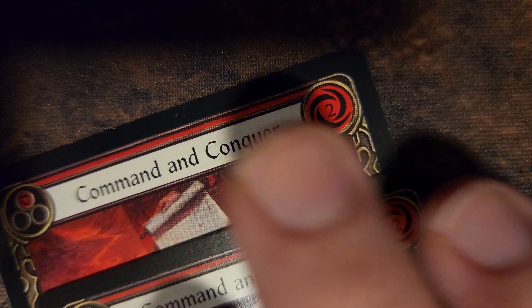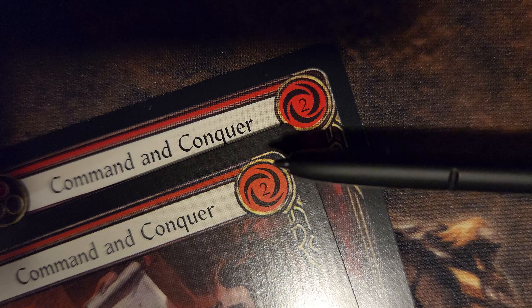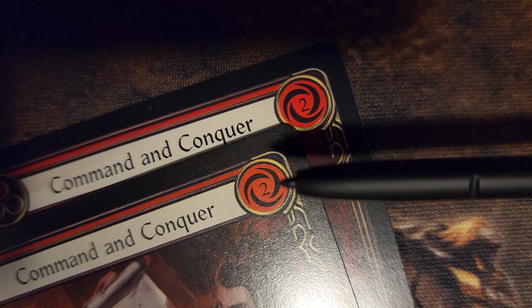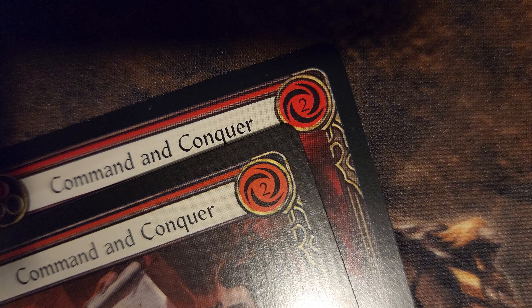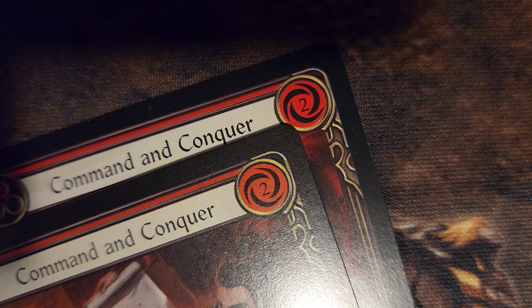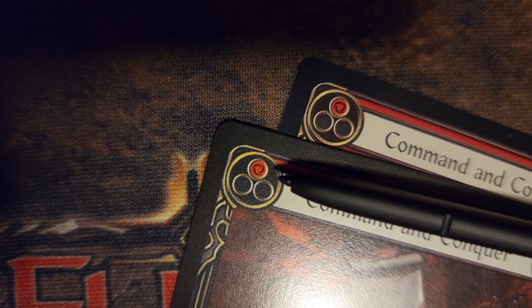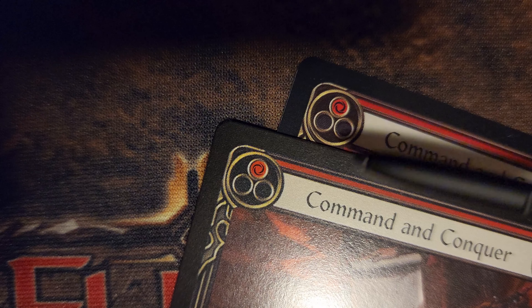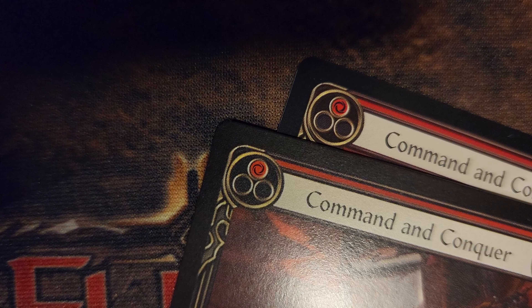Let's check out this pair of Command and Conquers. I want to bring your attention specifically to the resource symbol and the three crescents within. You'll see that the crescents on one card are a bit thinner, and on the other a bit thicker. You can also notice a thinner/thicker similarity with the number two inside the resource symbol. The top one is real and the bottom one is fake. The same can be said for any resource symbol on the card — let's look at the pitch values. You can see the fake one kind of looks more detailed, but it has thinner crescents, while the authentic one has thicker crescents.